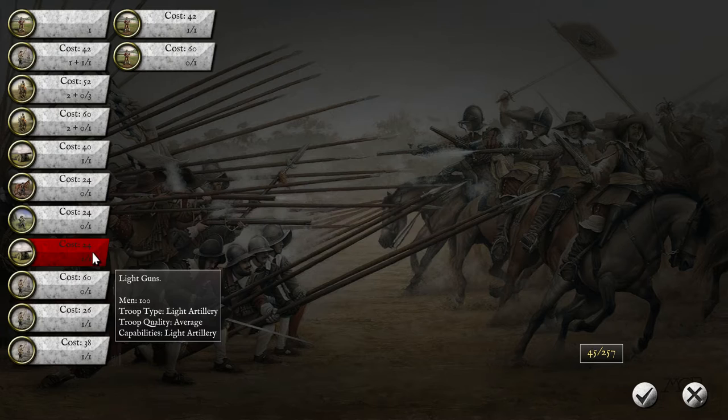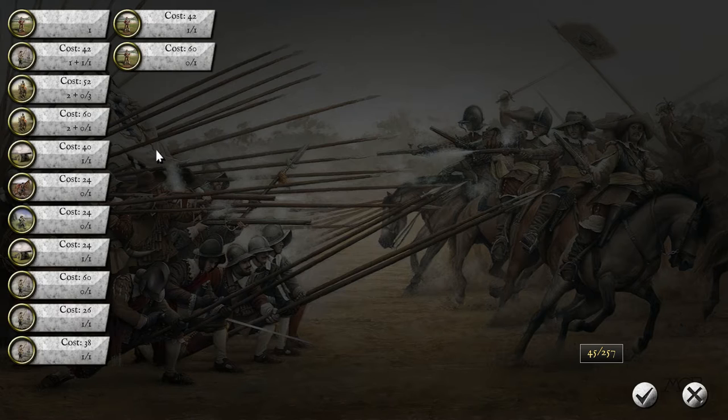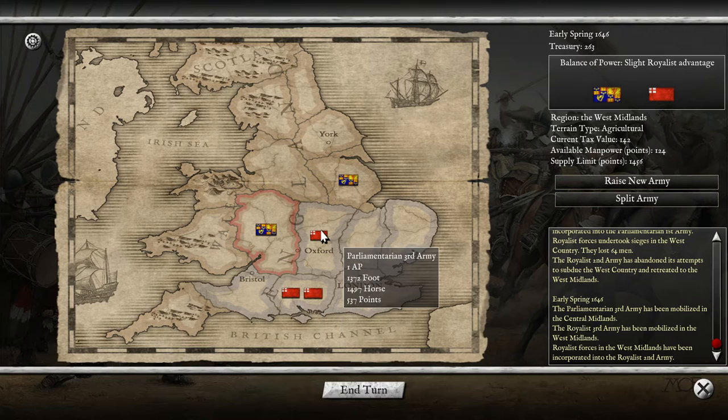I wanted to spend some more on the other ones, so we're gonna remove some here — remove the most expensive ones. That should be about half. Then we combine them into an army that is 1300 points — that's good. Has the enemy raised already? It seems they have, because there's 1800 and there's 500.